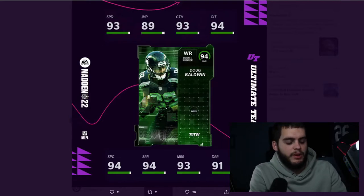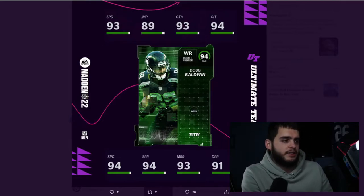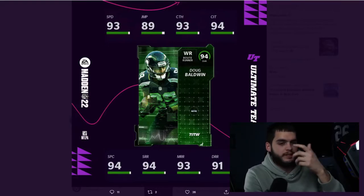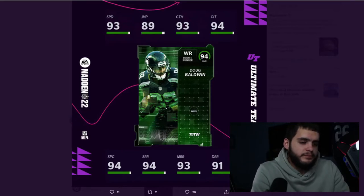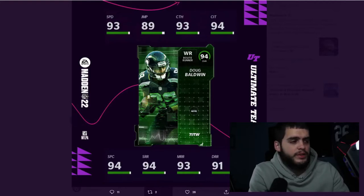He doesn't get a 99 in any stat, but he'll definitely be fun on the Seattle Seahawks theme team. You've got Lockett, Baldwin, and Metcalf — probably some legends too — it's just a good theme team. That's Doug Baldwin's archetype: modest, not the greatest, but we still have the LTD and more stuff coming tomorrow so these three guys don't define the whole thing.